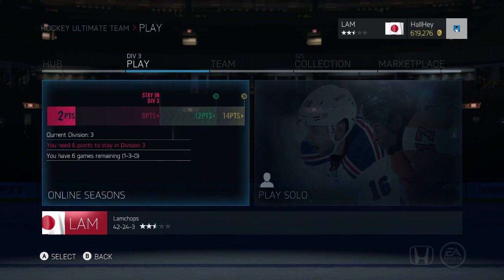Hey, what's up guys, it's Justin here. I'm bringing you episode number two on how to make coins, and this one is going to be a very good one. This is basically how to merchant players, also called flipping players.